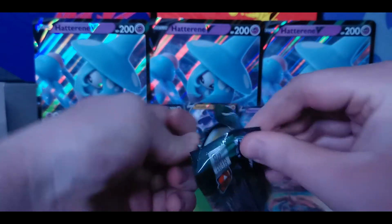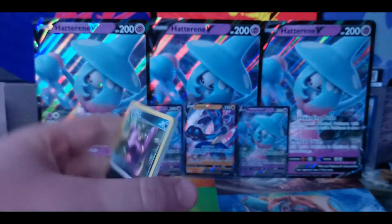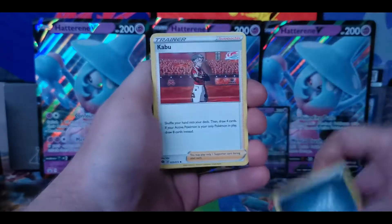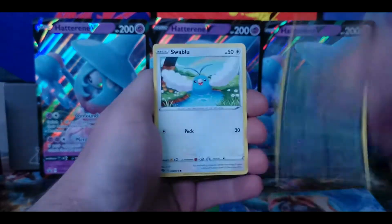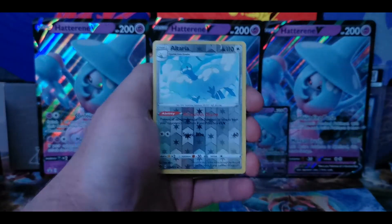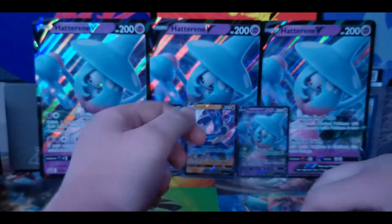Pack three is an Alcremie VMAX pack. Now we've already pulled the shiny Charizard from this set — if you want to go check out that video, just click on the top right-hand corner right now. Cards include Darkness Energy with Kabu, Team Yell Grunt, Beedrill, Ekans, Swablu, Inkay, Hattena, Kakuna, Reverse Holo Altaria — I'm also trying to get all of the Reverse Holos in this set, and I do not have that one yet. Our rare is a Holographic Lycanroc.